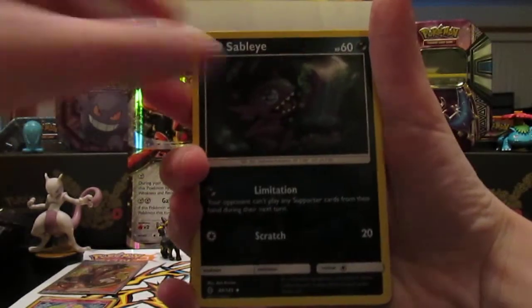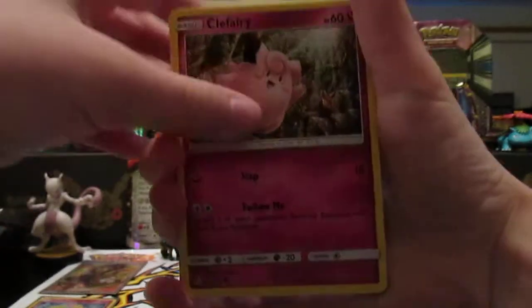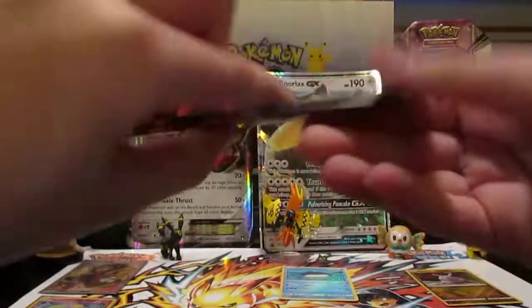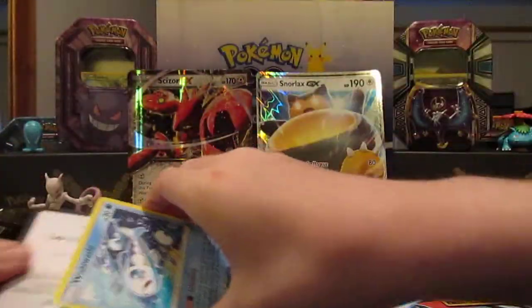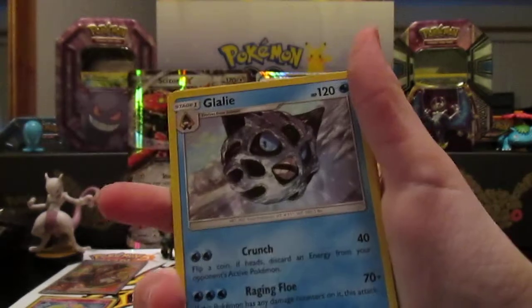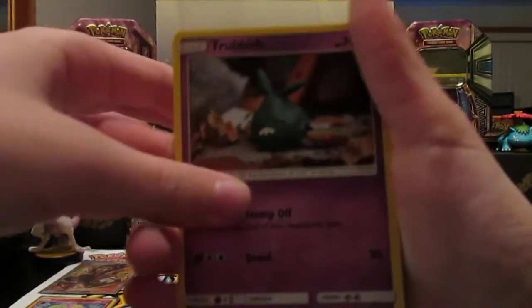Energy Lotto. Sableye, Mareanie, Alolan Geodude, Barboach, Rikriff — it's a fairy. Vanillite, reverse Machamp, and Oricorio. I feel like that's the only Oricorio we get now. Next pack: Aqua Patch — that's a good card. Enhanced Hammer, Gallade, Wishiwashi, Goomy, Wimpod, Jangmo-o, Trubbish, reverse Absol — that's a rare — and a Lilligant. Yeah, I'll take that.